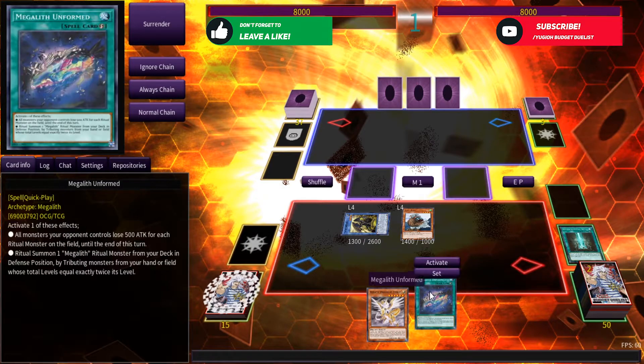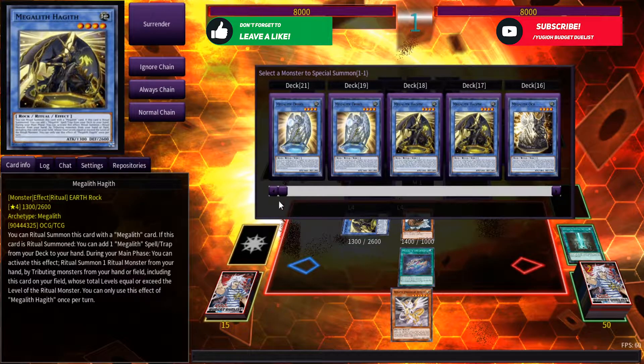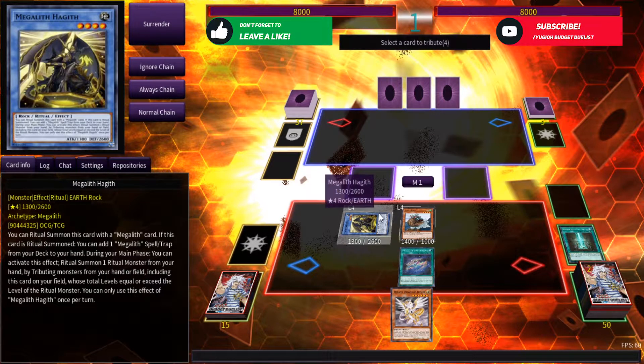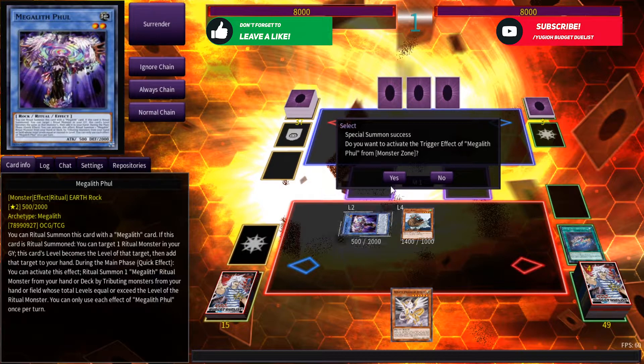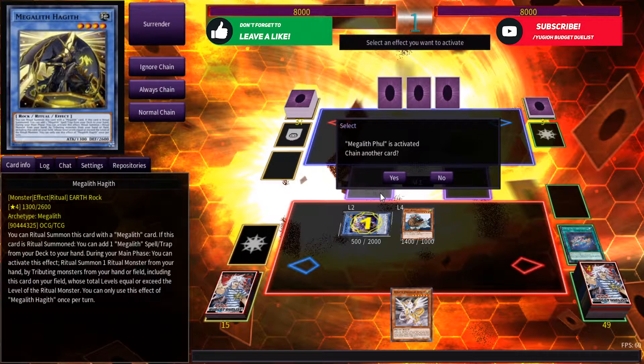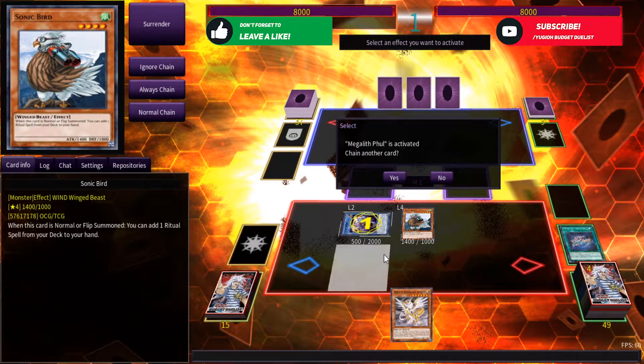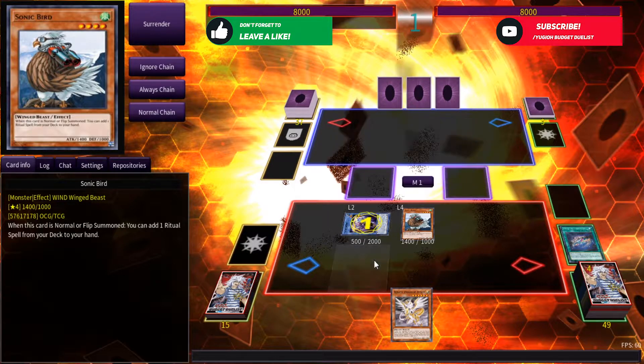Unform is now going to activate. We'll be tributing Haggiv to special summon the best card in the deck — Fool from the deck. Fool is now going to activate its effect, returning Haggiv to our hand. The reason we chose Haggiv instead of Sonic Bird is that it gives us more opportunity to summon Haggiv over and over. Haggiv is our searcher — every time Haggiv is ritual summoned, we get a search. In this combo, we'll be ritual summoning Haggiv around four times, to ensure we're searching all the searchable cards in this deck's archetype.